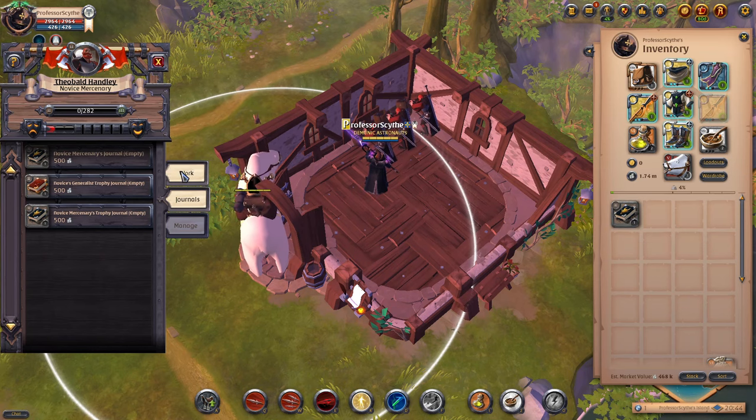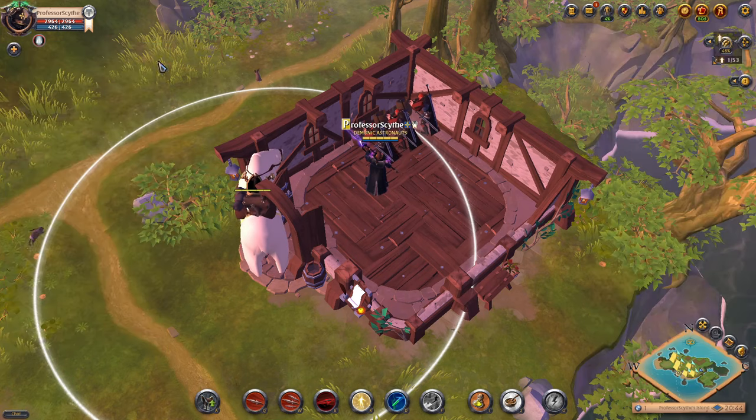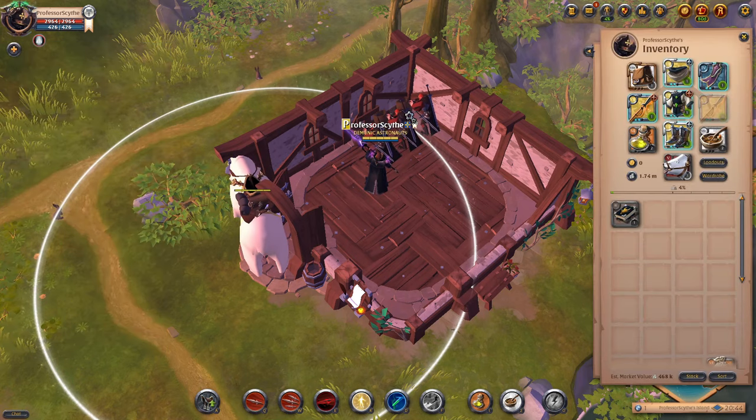You're going to want to buy these journals, fill them up, and give them back to your laborers. The happiness tab is controlled by beds, tables, and the types of trophies they have. Depending on when they rank up, they'll want higher tier beds, tables, and trophies.